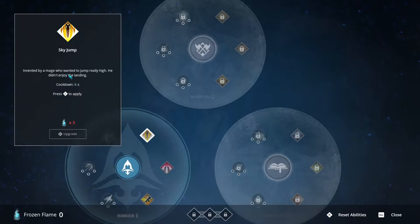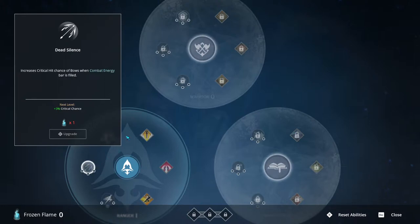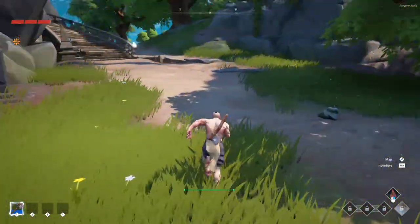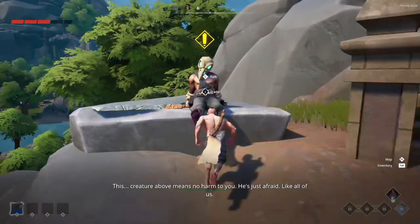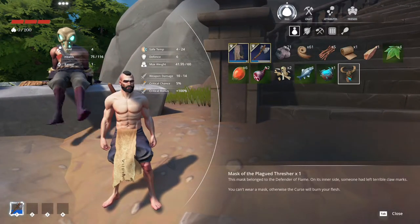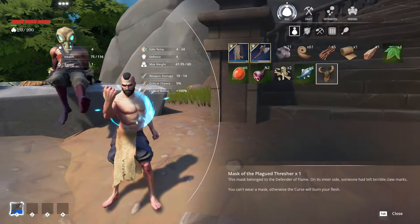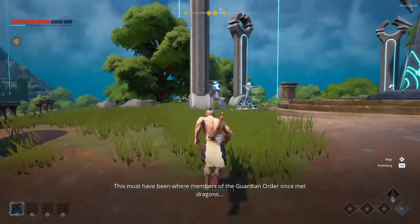Once we get to that tree again I'll try upgrading one of those abilities we saw earlier. I think I'm going to try out the bow and see how that is. Sky jump — invented by a mage who wanted to jump really high, he didn't enjoy the landing. Arcane trap, haste swiftness, dead silence. There's a stealth or at least a crouch mechanic. I do see my health in the top left now. A body showed up — something about idols. The other guy gave me something. I think that might be XP.